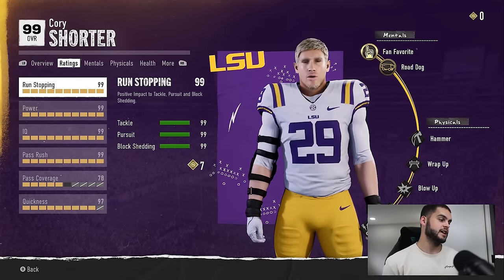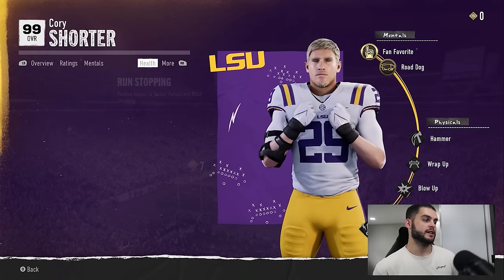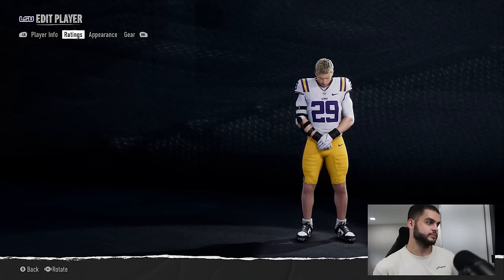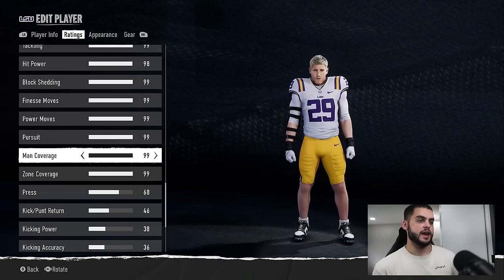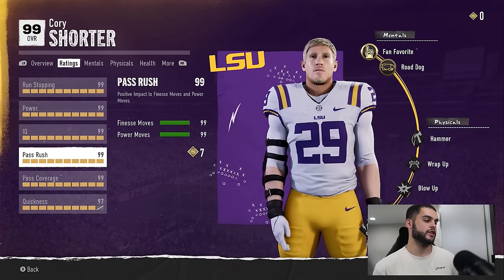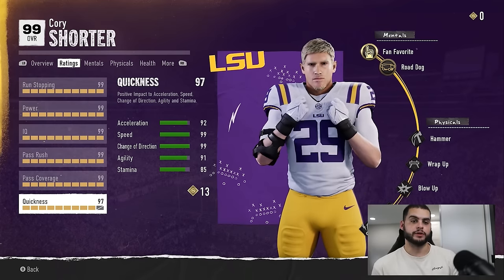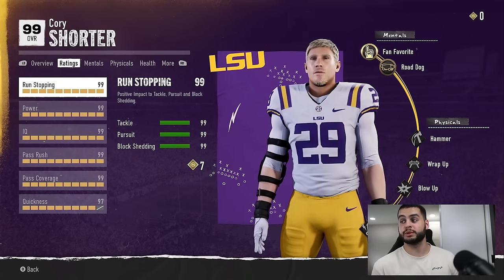So we do this, upgrade him, and come back — this guy is now 99 overall. If you check his ratings, he's completely capped out besides pass coverage, so go back in and do that again. Now, this also does break his stat caps, so keep that in mind. We come back, he just needs a little more in pass coverage, and there we go — everything is maxed out. At this point there's nowhere for him to spend XP, which is very important. Every point he gets has to go towards abilities.